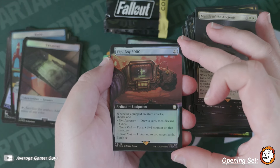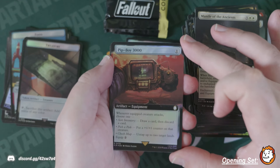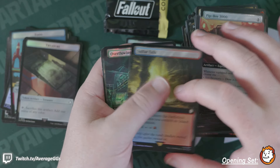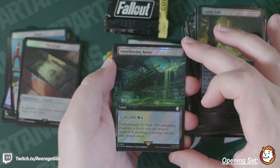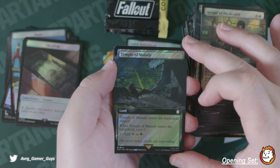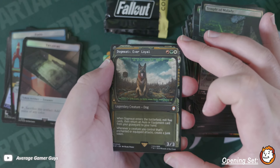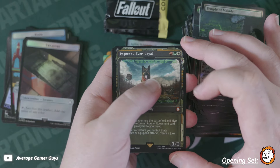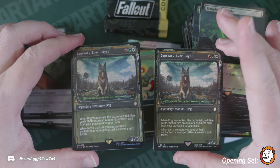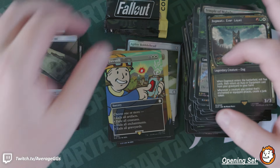Pip-Boy — our first Pip-Boy! I was looking for this. Extended art in foil too — that is neat, really cool, pretty solid hit. Sofor Falls, Overflowing Basin in surge. Keeper of the Accord. Dogmeat in regular non-foil — look at him with his little goggles — and Dogmeat in foil too! Doubles action — foily and non-foily, that's cool. Oh, Dogmeat, you bud.